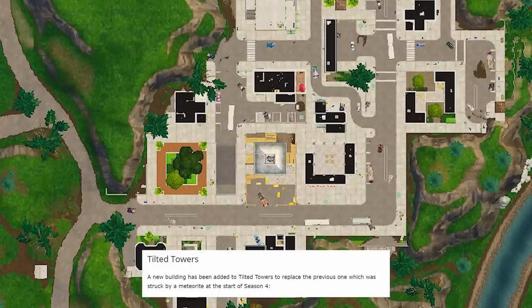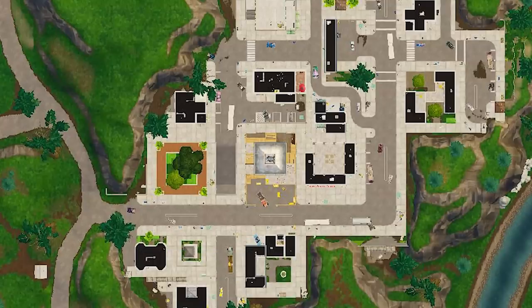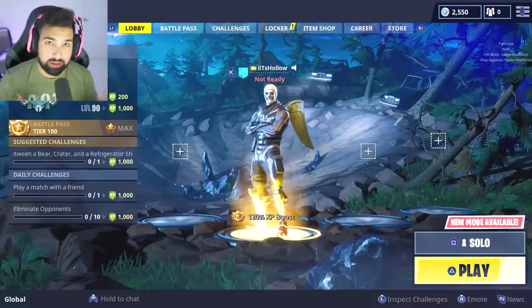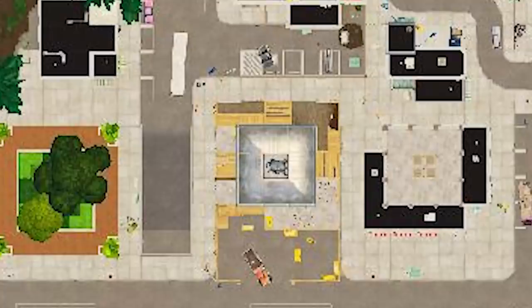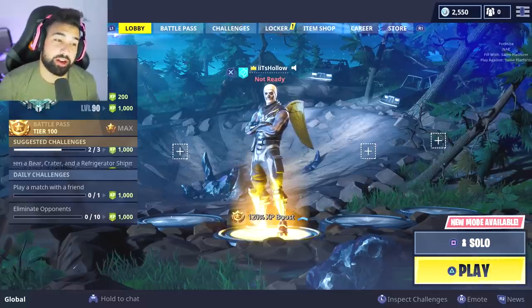Next up is Tilted Towers. There's going to be a new building added to Tilted Towers - it will replace the previous one which was struck by a meteor at the start of this season. They were patching it little by little: first there was a small crater, then it got patched up, then they started adding construction. The image on screen shows the building has been completely reconstructed and it's even got a little parking lot. It doesn't look completely finished but it looks very well off compared to when it first got struck by the meteor.